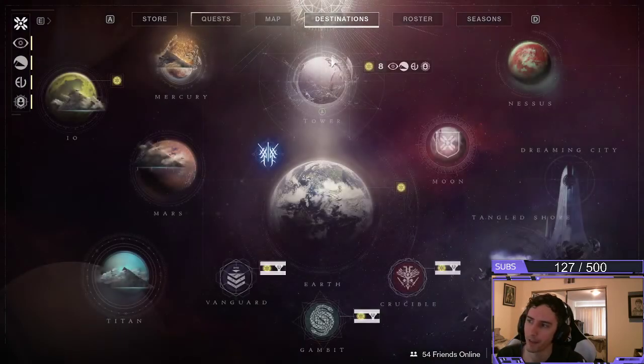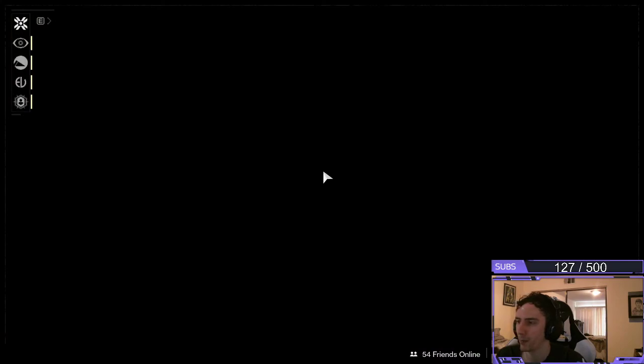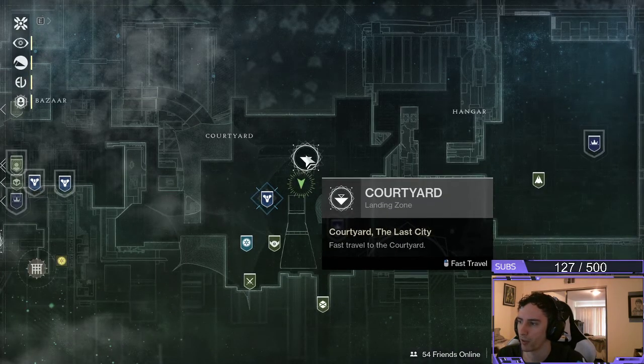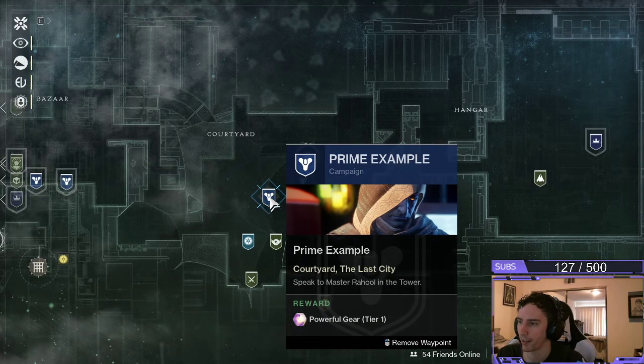First off, you want to make sure you're off in the tower, so pull up your destinations tab, head over to the tower here, and be sure to fast travel to the courtyard. Once you do so, you're going to meet Master Rahool — he is going to be located to your right hand side.